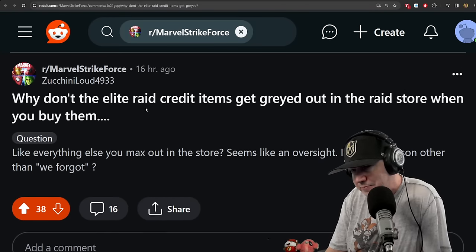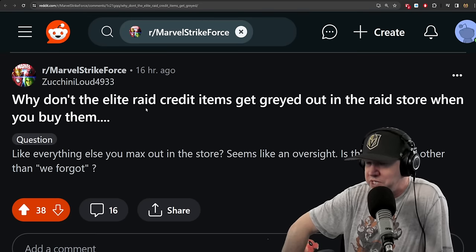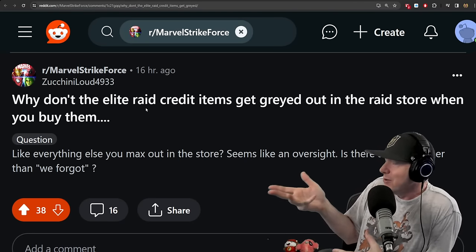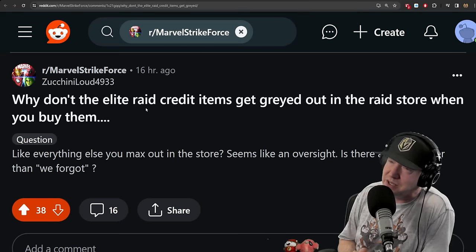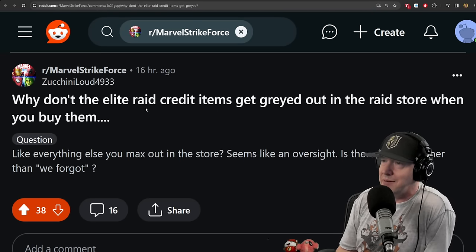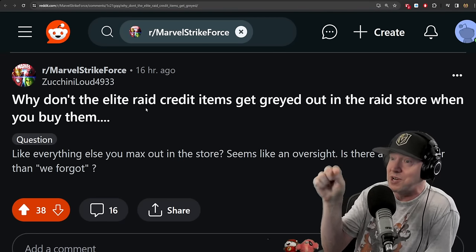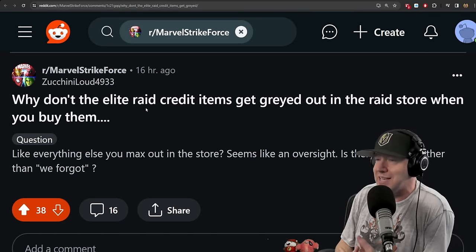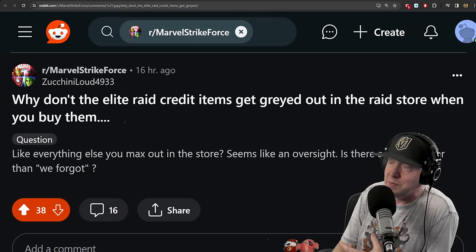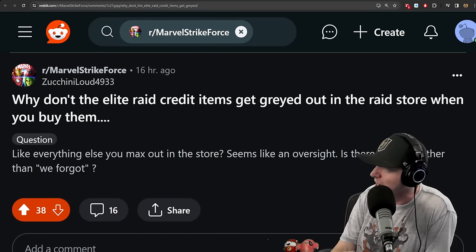Why don't the elite raid credits get grayed out in the raid store when you buy them? At a Marvel Strike Force meetup in Texas, a developer showed up — one of the guys who implemented the UI changes like changing ISOs by tapping the dot. I mentioned this issue and he said they'd get to it. So like, if you already have the passive on Black Cat, why does it still show up instead of graying out? Hopefully that'll get changed in the future.